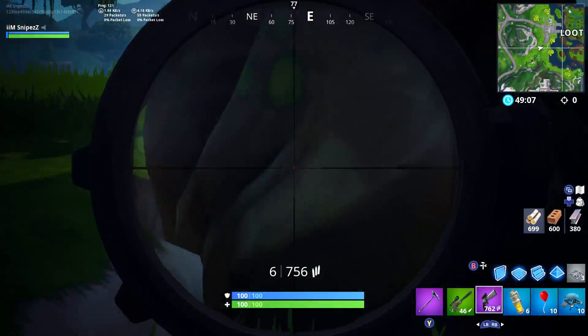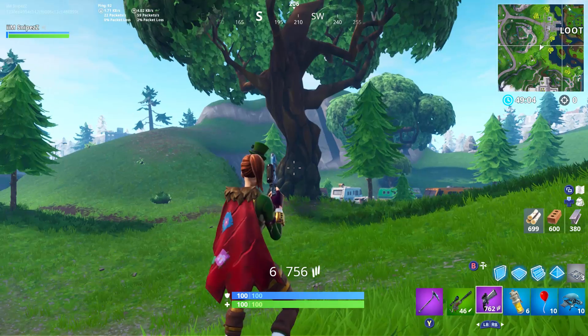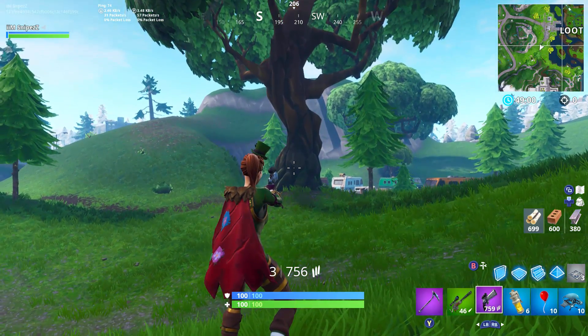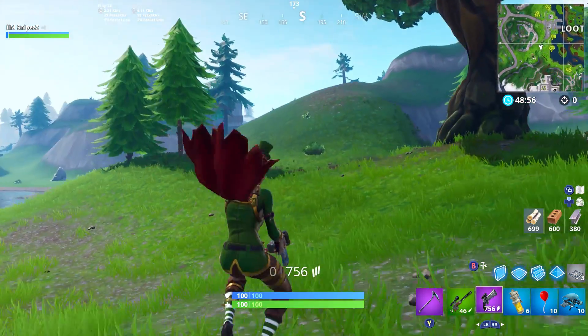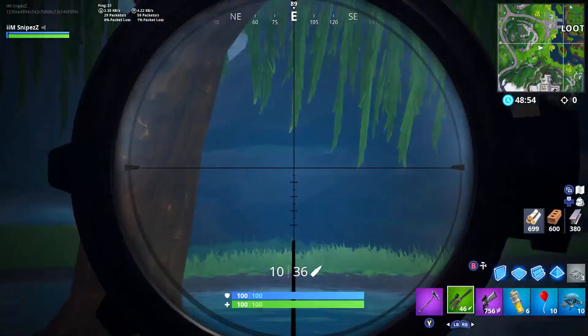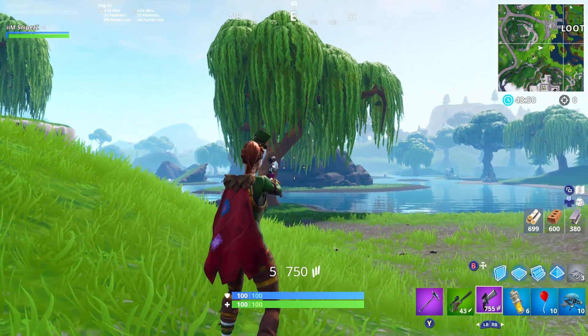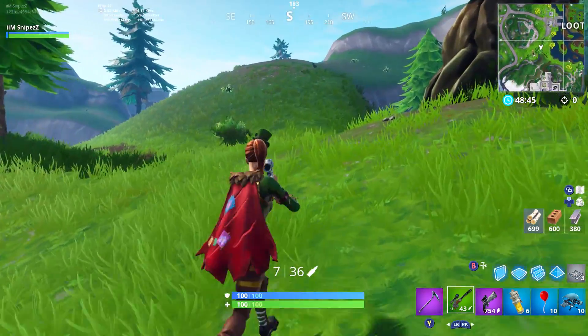You can shoot it without aiming down sights - you don't need to aim down sight. You can fire this thing quite fast, which is quite interesting. We're going to be comparing it to the semi-automatic sniper. To be honest, it fires faster than the semi-automatic sniper and I think it does a little bit more damage as well.